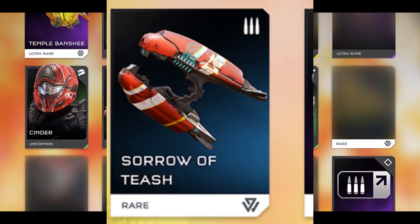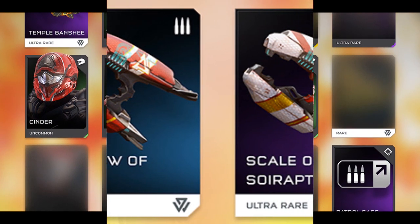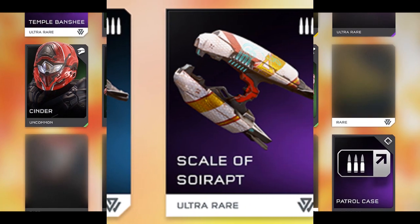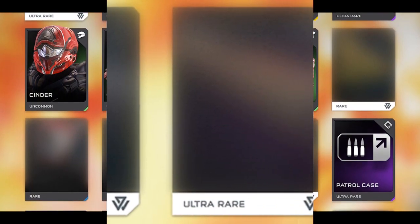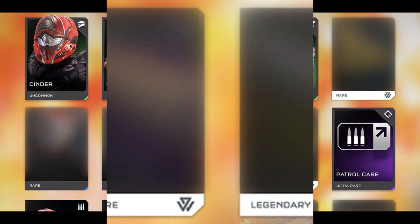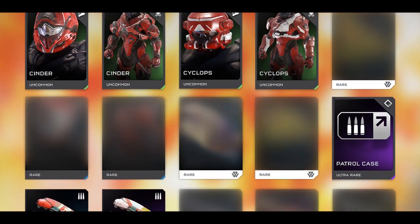The weapons we have are reskins of the Brute Plasma Rifle — pretty much the Sorrow of Tease, the Scale of Sorrow-Rapt, and I'm sorry I probably completely butchered those names. Right next to those we have three blurred images which I believe are probably more weapons; it's a bit too blurred to really guess what they are. That's it for the REQ preview.